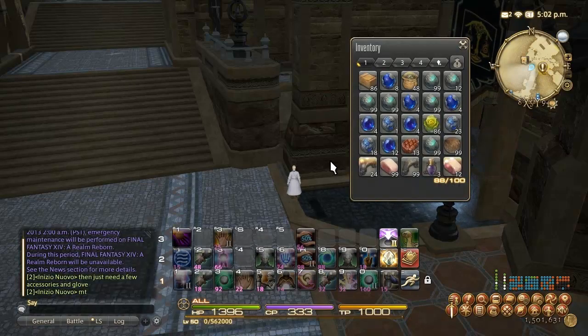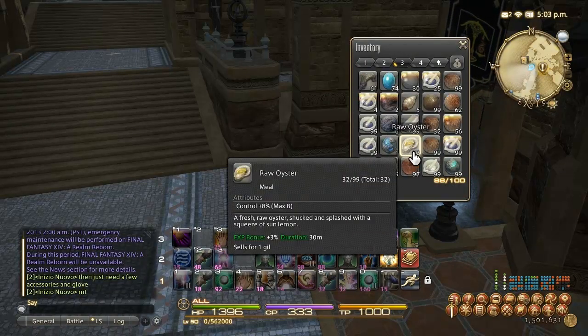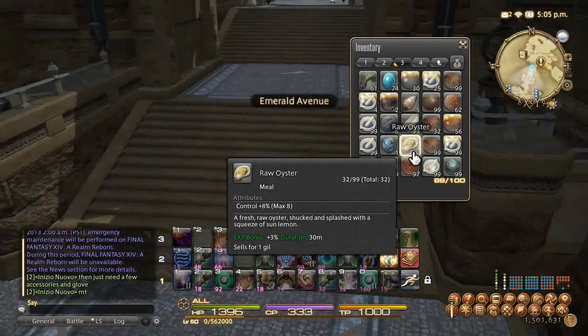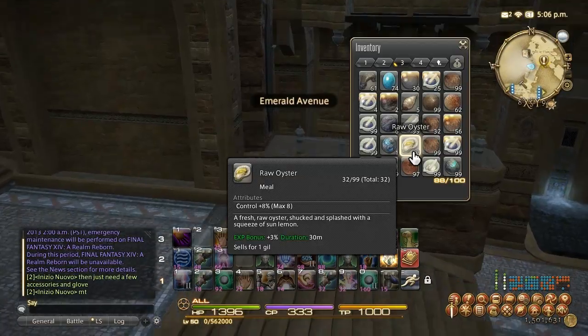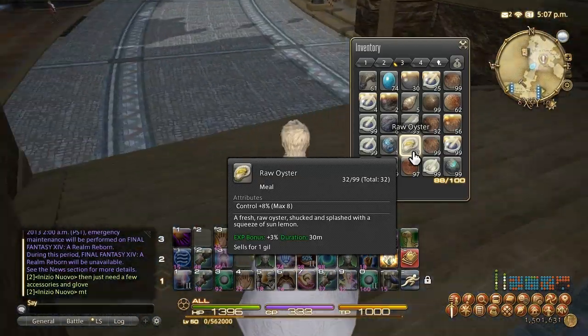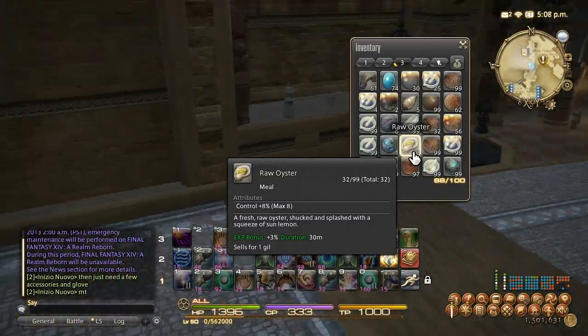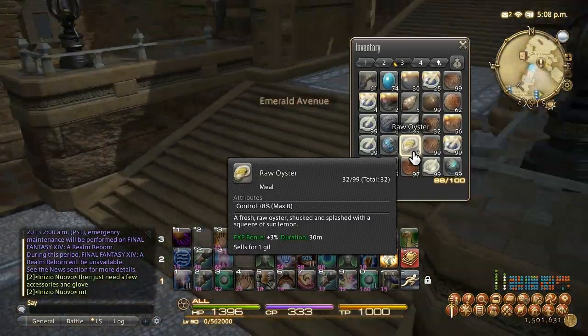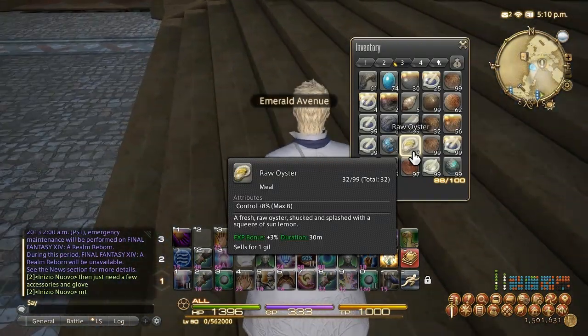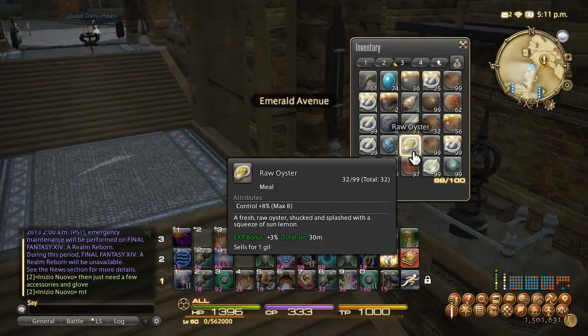Another thing to use when leveling up is food. I recommend the Roll Oyster — it's very cheap. You get the 3% experience point bonus plus a couple extra points of control which, as we discussed, leads to higher quality score which leads to more EXP per craft. So it's really like a 5 or 6% bonus EXP in the long run and it's worth using. Roll oysters barely cost anything on the market boards so they're a good leveling food.